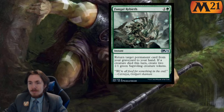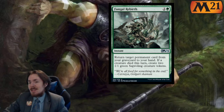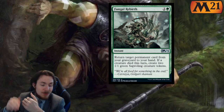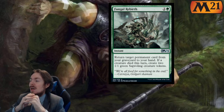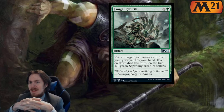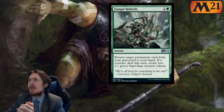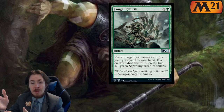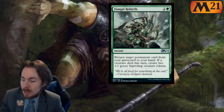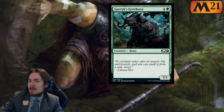Fungal Rebirth is a 3 mana instant — return target permanent card from your graveyard to your hand. If a creature died this turn, create two 1-1 green Saproling creature tokens. I like this card. In standard it's 0 out of 5, don't get me wrong — it's garbage there. But in limited, where things are probably going to die and 3 mana gets you 2 1-1s plus a permanent back from your graveyard, that's absolutely a playable card — 3 out of 5.